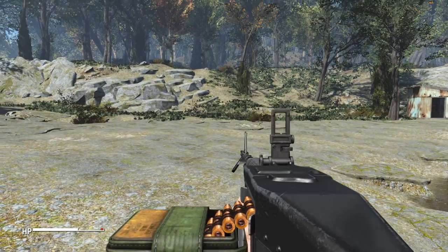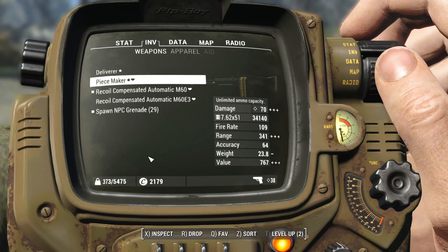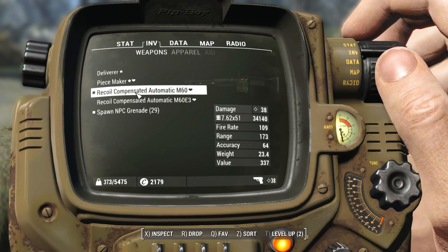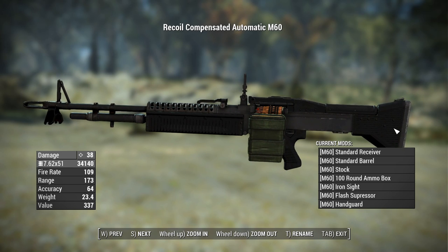Here we are in-game with the M60. This is the regular variant. It has a base damage of 38, uses the new 7.62x51 rounds, a fire rate of 109, a range of 173, an accuracy of 64, a weight of 23.4 pounds, and a value of 337 caps.